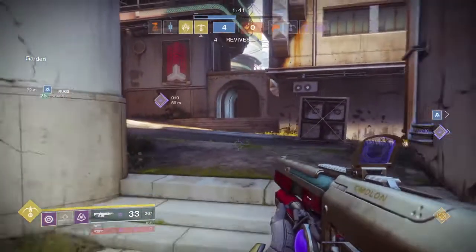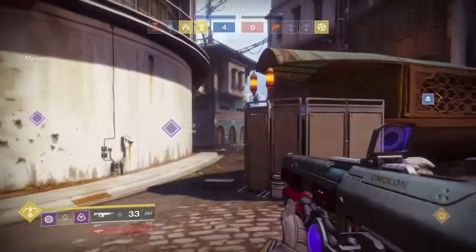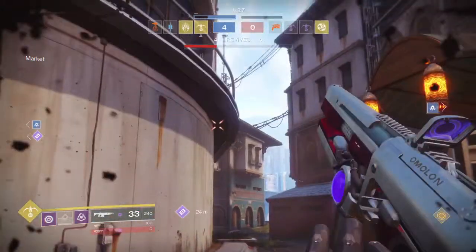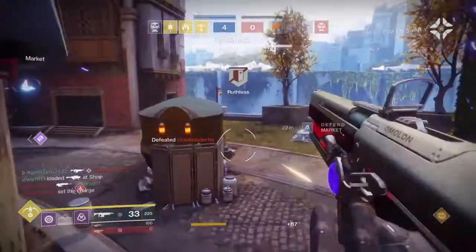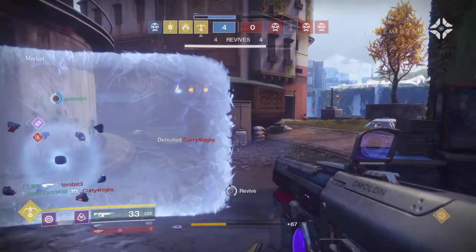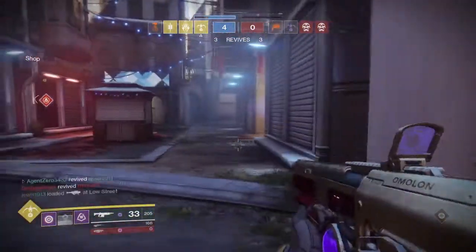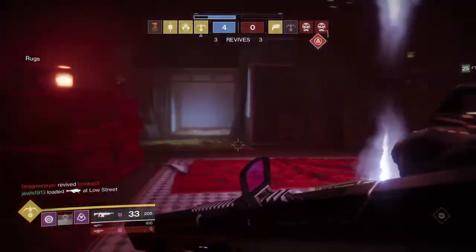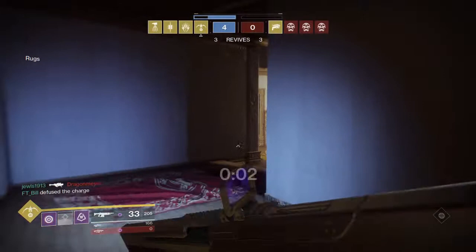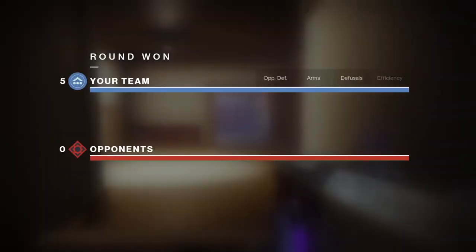The Faux Tracer is a staple exotic piece of armor for hunters who want to do well in the Crucible, especially in Trials. It tags your targets after you shoot them, so even if they run behind cover I can still track and finish them. As you can see, my target jumped up thinking he'd get the drop on me, but because I had Faux Tracer equipped, I knew where he was and had the advantage. It's my favorite hunter exotic for PvP.